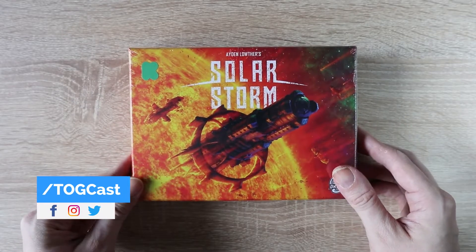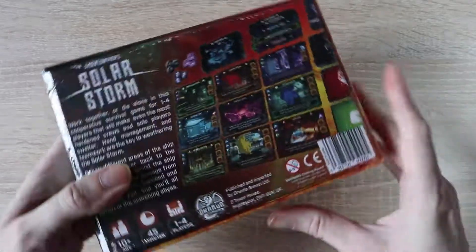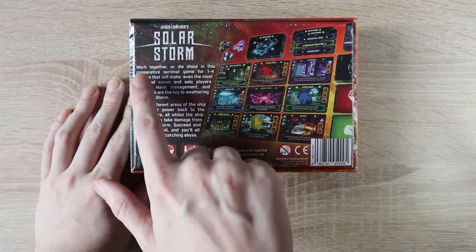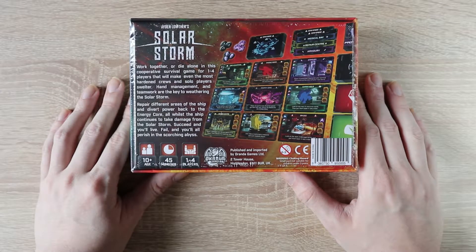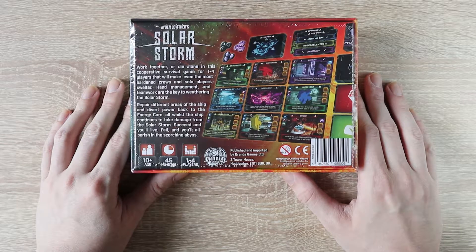Today we're looking at Solar Storm from Dranda Games, from Aidan Laother, a designer local to me and someone I've interviewed in the past on the podcast. Solar Storm is a cooperative game where you have to work together to repair a spaceship that's hurling towards the sun — kind of like Forbidden Island, Forbidden Desert, that sort of thing. The game is for ages 10 and up, takes around 45 minutes to play, and is for 1 to 4 players.